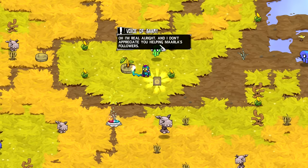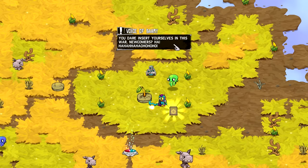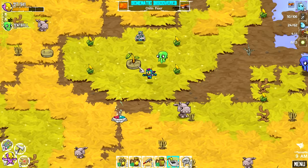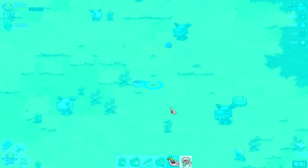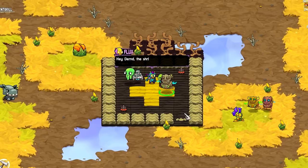Am I hearing voices again or is that real? I'm real, all right. And I don't appreciate you helping more or less followers. You should all follow in my sporific cloud — the cloud of Barry. Yeah, whatever, voice in the sky. We're just helping out a friend. You dare insert yourselves in this war, newcomers? Ha ha ha ha. That was weird. Let's get back to Derned at PowerPole and let her know what happened. Schematic — Kite and Floor. But that's kind of some weird updates. I'm still trying to figure out what's going on. Some sort of war between everybody.